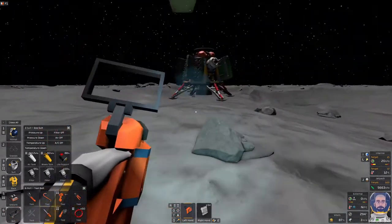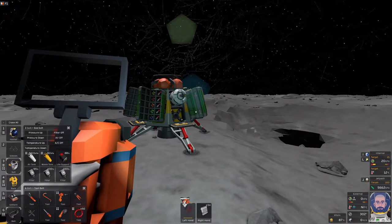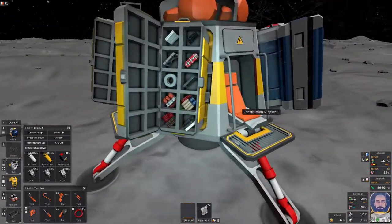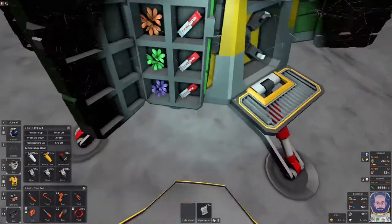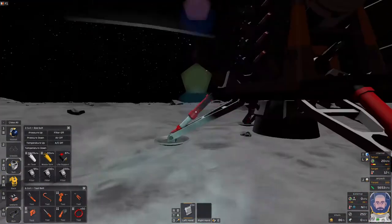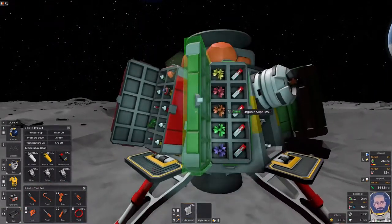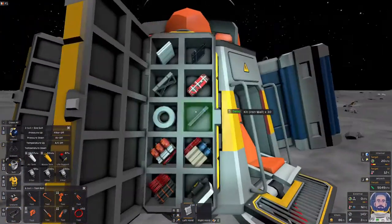Hit O to turn off the welder, then hold down the Alt key and drag the welding torch back into the tool belt. That's an alternative way to move things around in your inventory. You can also drag and drop things, hold down Q to throw things, or tap Q to drop things where you are.